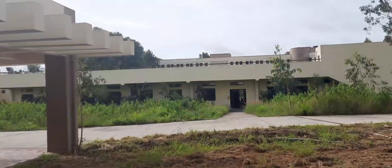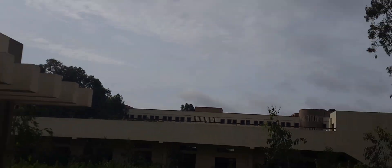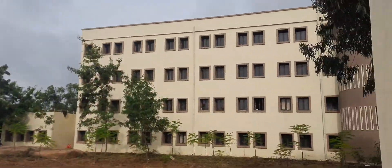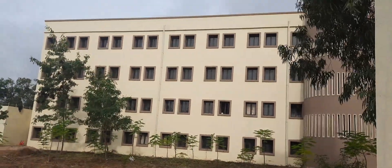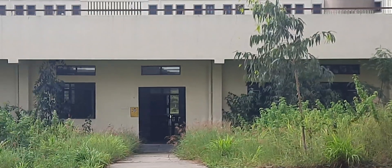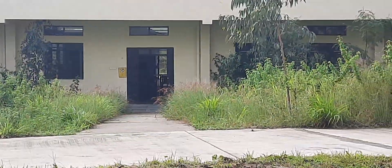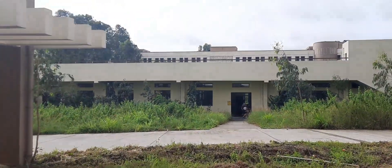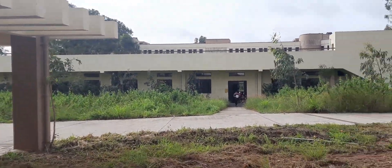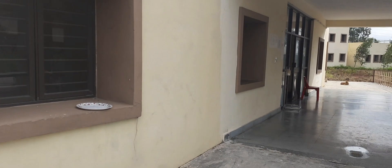The quarantine center is in the south, that is LH9, which is on that side — and this is LH9 where the quarantine center is made. In between is the mess. We will also show you the mess. When you enter, you will be allotted one plate and all.